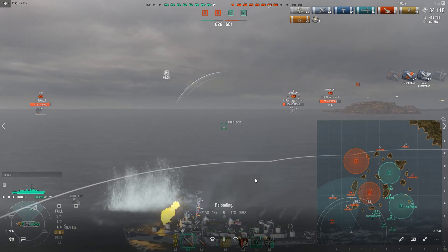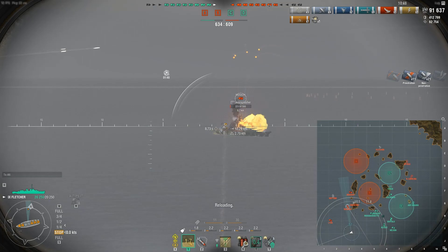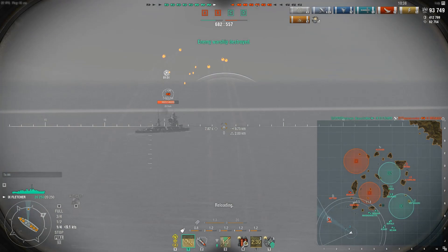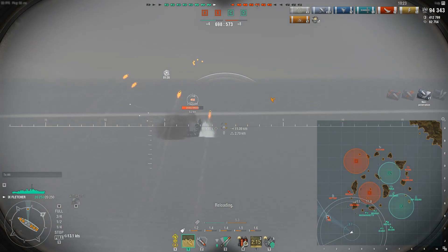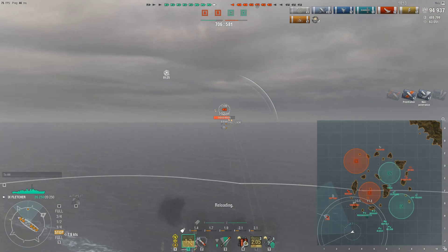Musashi is still flooding. Just going to start shooting him — I want to make sure he goes down and doesn't get a repair off. Just going to go to town on him. There we go, pick up the kill. Then start working on this Lion again. Just that fast we're up to 94K damage. This is the patience with torpedo boats — all you really need for a good game is one decent torpedo volley.